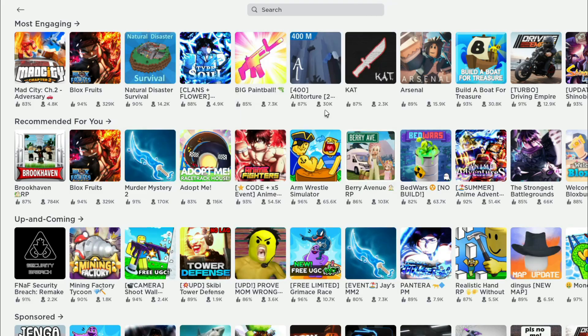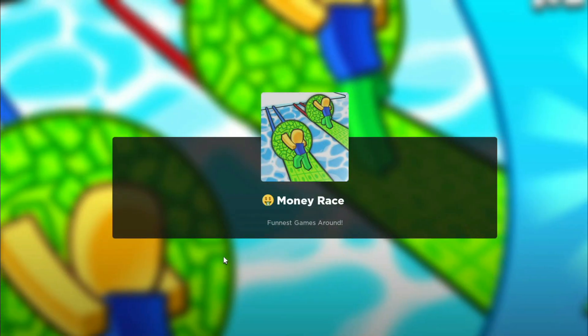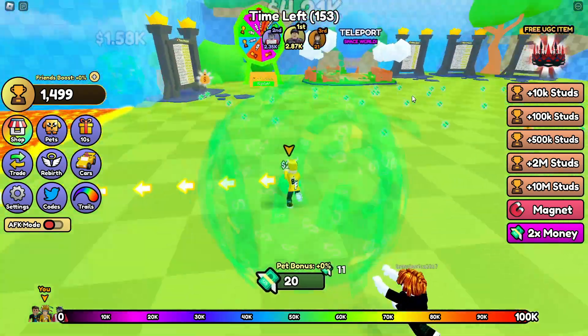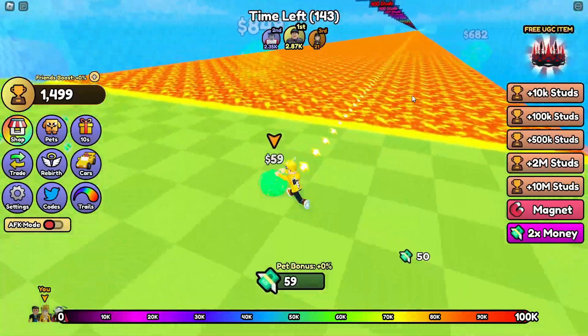Now we are entering Money Race. When you enter the game, you must complete 3 objective missions to earn the free item. Open some eggs and evolve pets to more power. Don't forget about the hourly free boosts — let's go!